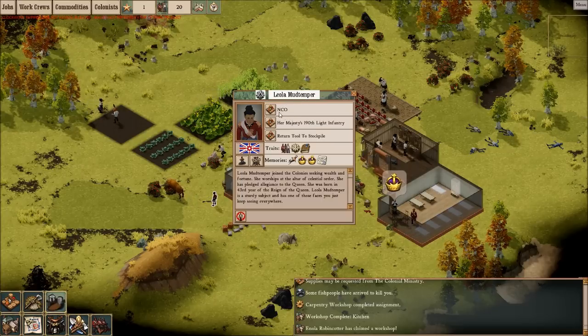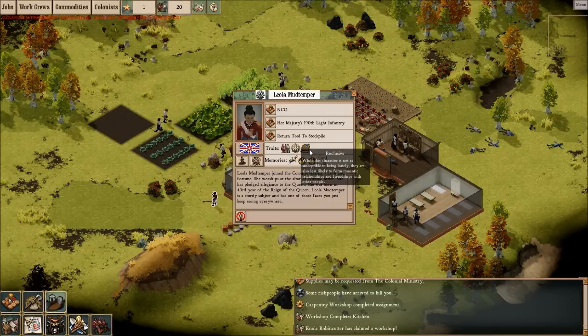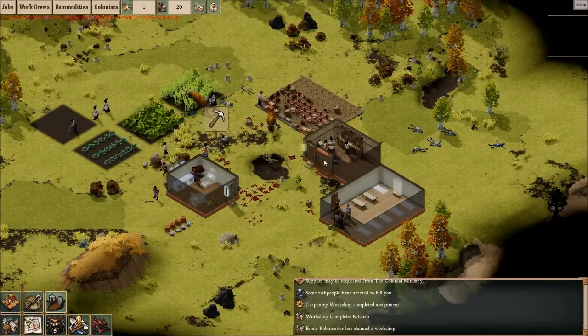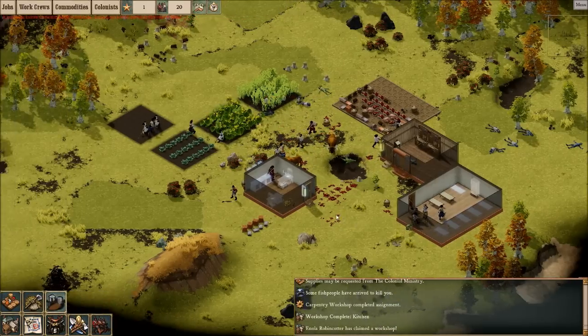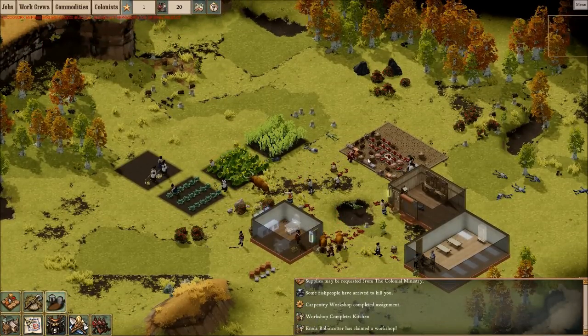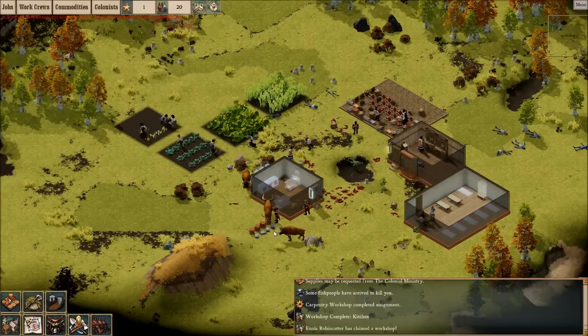Leola Mudtemper - NCO. She's adaptable, an obsequious bootlicker, and inclusive. What else can we do here? We got our workshop, they're making lots of planks, which is good. People need to be making these beds. We got plenty of food - look at all those steaks over there. We need to finish this kitchen so we can start cooking food.